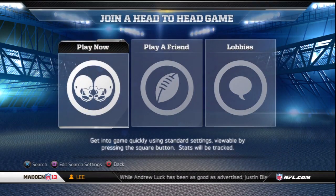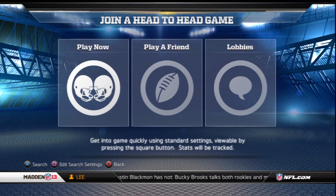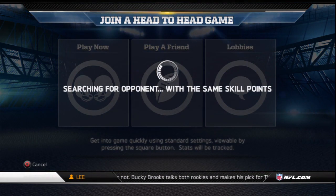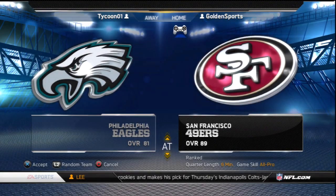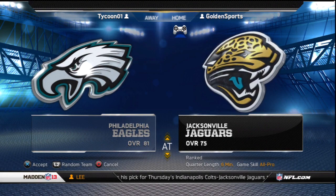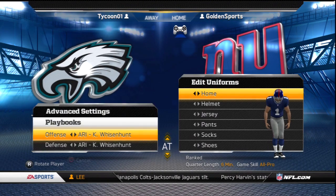What's going on guys, it's your boy GS bringing you guys another online ranked match. Today we are bringing you some New York Giants gameplay going up against the Philadelphia Eagles. I'm almost done with the Jacksonville Jaguar scheme games — I have two games left, the Chargers versus the 49ers and the Cowboys versus the Giants.